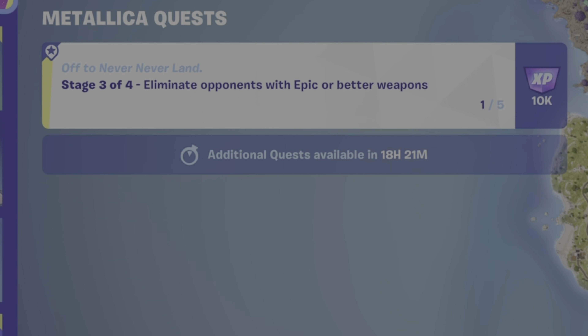Now I'm going to grab a little bit of shields and ammo, but I don't want to take too much time. I'm hopping in a car — even though the boss isn't here, there will still be some wasteland guards at Brutal Beachhead. You know the boss isn't here because the medallion is not showing on the named location on the map.